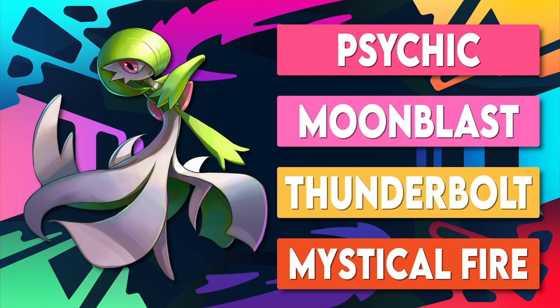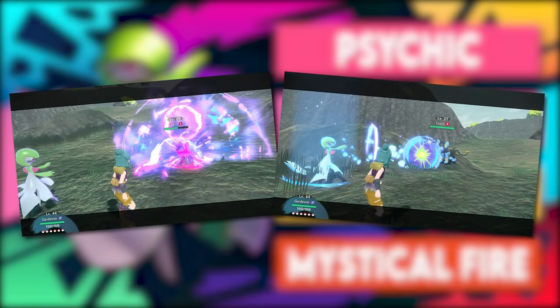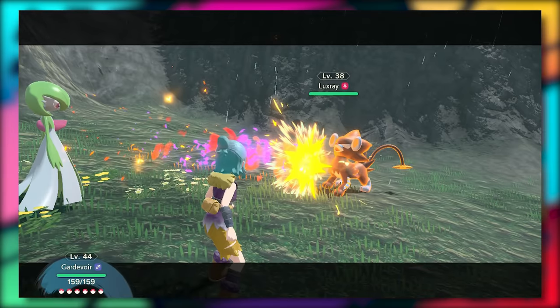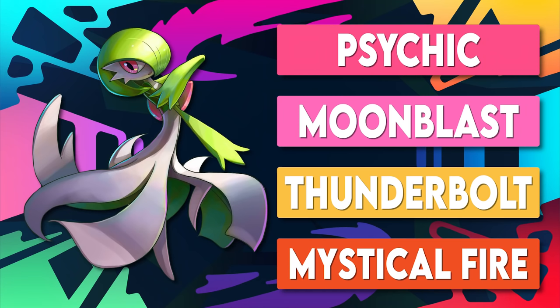Gardevoir's moves are Psychic, Moonblast, Thunderbolt, and Mystical Fire. There's that Thunderbolt I was talking about - it's really worth using with Gardevoir's power. Psychic and Moonblast are a duo of great STAB moves and could be all you ever need. Mystical Fire is amazing coverage, filling the gap I always felt Gardevoir was missing with a fire type move. The move pool also includes Energy Ball, Ice Beam, and Shadow Ball, and you can set up Calm Mind too. This is why I went with Gardevoir over Alakazam.